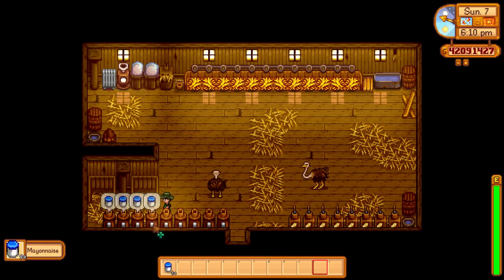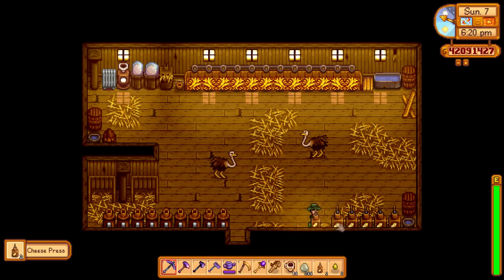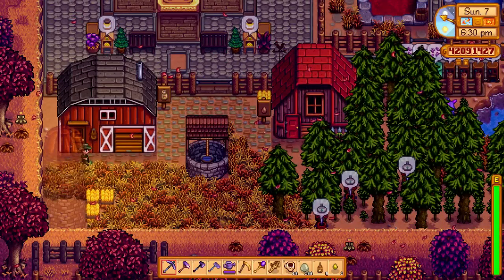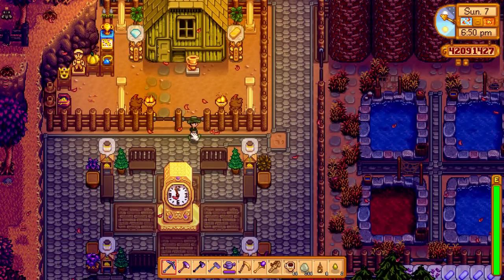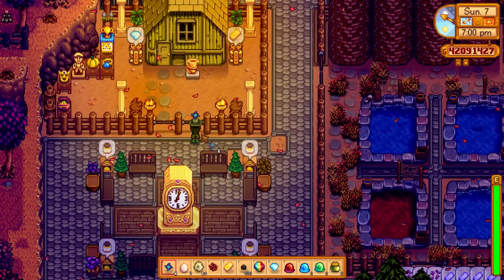The mayonnaise is done again. I've got seven ostrich eggs left but I'm going to use those to incubate so we can get a full barn to improve our earnings. I've got some cheese presses at the bottom — those are from when I used to have cows and goats for milk. The dinosaur mayonnaise is done — I'm interested to see how much this sells for, it would be a good way of making money.